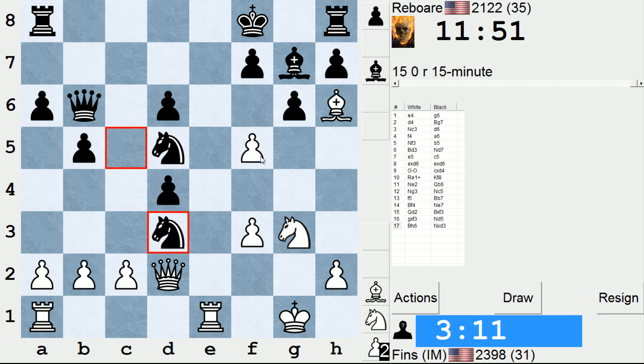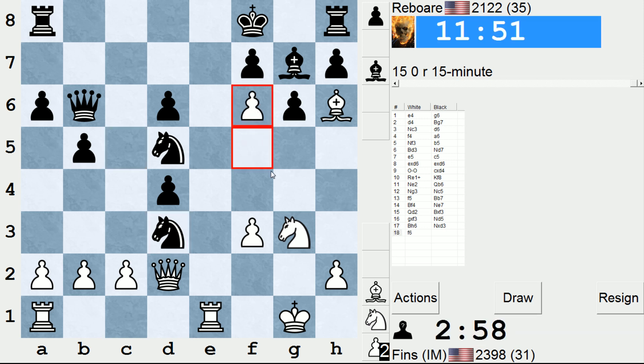So I'm thinking, do I try to force a draw, or do I actually go for it here? Given the time, forcing a draw might be the prudent decision. I'm going to do this. And then after knight takes, I think I'm going to take g7 and then play knight f5. There's also knight f5 right away — I'm not sure it really makes a difference. Probably not so much.